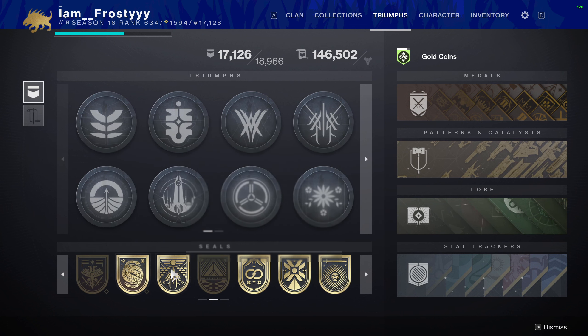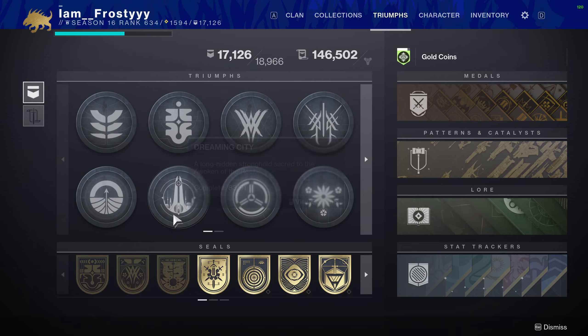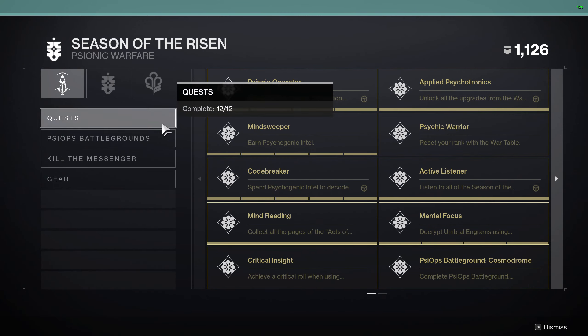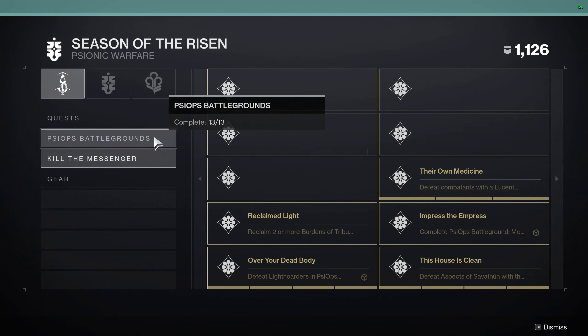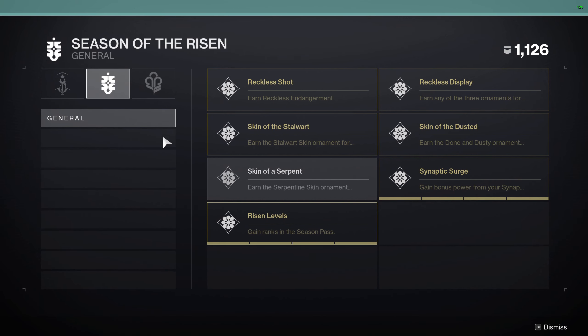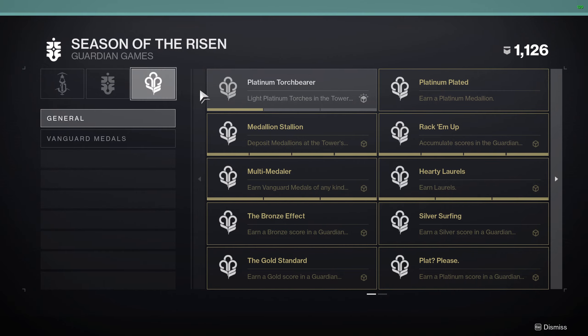Lastly, there's gilding titles. If you want to gild all five titles — Dead Eye, Conqueror, Dredgen, Flawless, and Unbroken — you have to complete the base title first, which then unlocks the triumphs required to gild it. These also reset at the end of every season, so you only have two weeks left to gild all five of those titles if that's your goal.